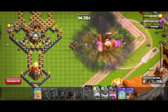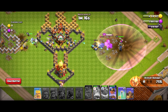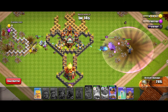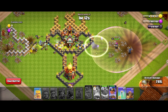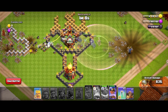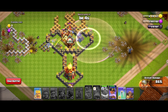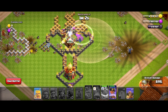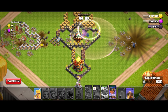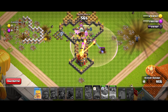I wait for them to get closer to the center, then I drop an inverse spell on my royal champion just to keep her alive. Then another inverse spell on the royal champion, then one last inverse spell. Then I activate her ability so she can shoot the town hall from a further distance.